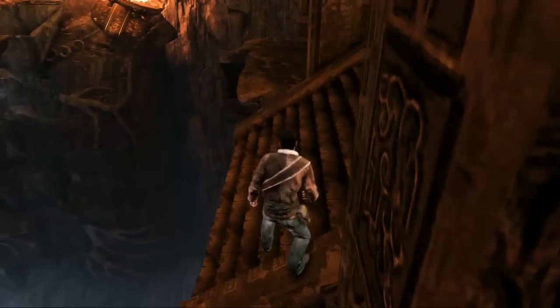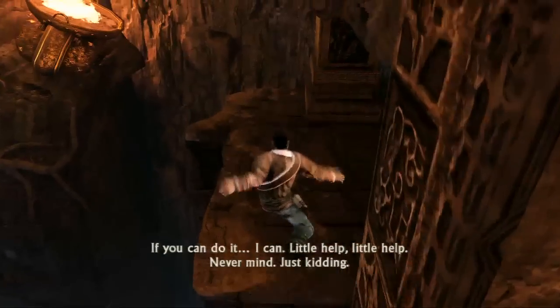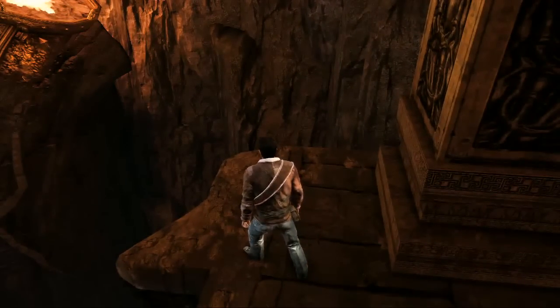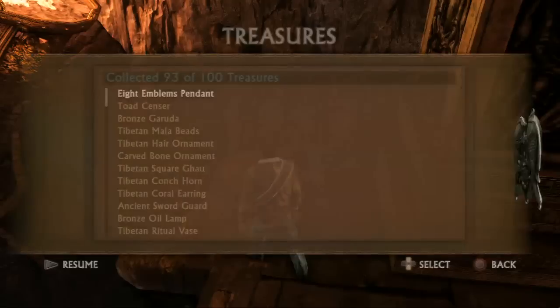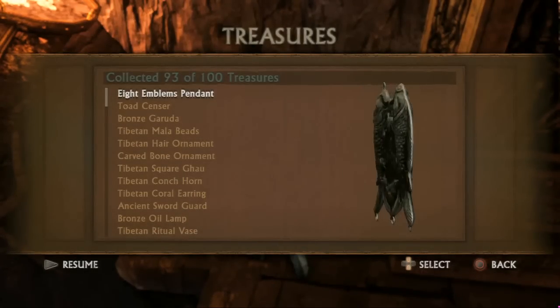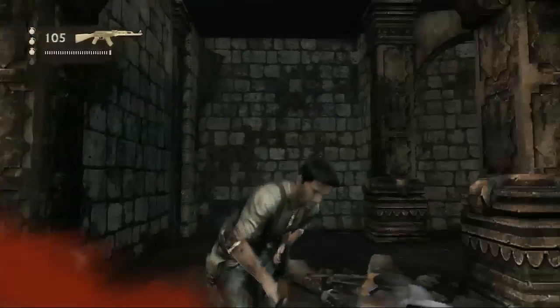You're supposed to climb up these stairs and go to the right to continue the level, but instead just cut across to the other side. There's treasure laying right there — pick it up. What could it be? Is that like Pisces? Eight emblems pendant. Looks like a Pisces thing, like a Zodiac sign thing. I don't see eight emblems on that.